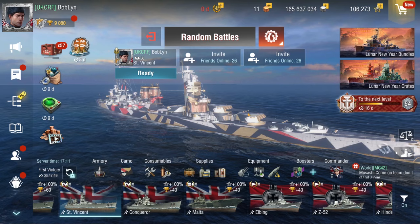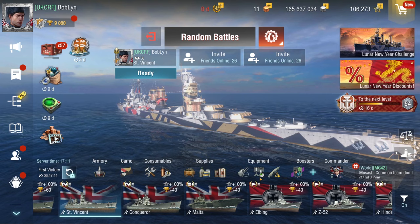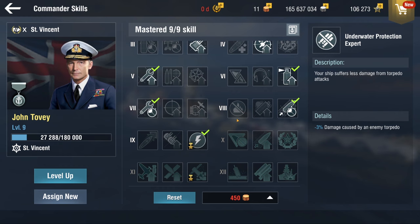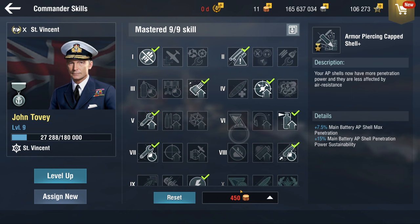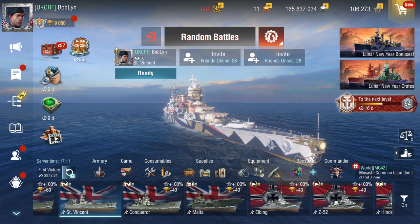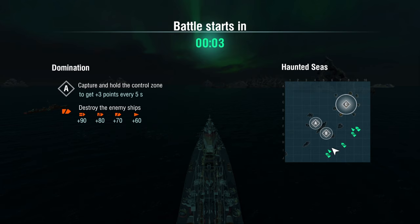St. Vincent can produce some really high damage numbers and with the build we have here, I think this is the best build out there: Dispersion, Propulsion, Detection, and then running Tovi. Tovi gives you Demo Expert Plus and APCS Plus. I don't have APCS yet, but even without that and just a normal commander, you're going to do massive damage as you will see here in this gameplay. I hope you guys enjoy this and I will talk to you in the game.